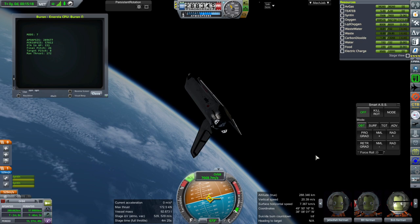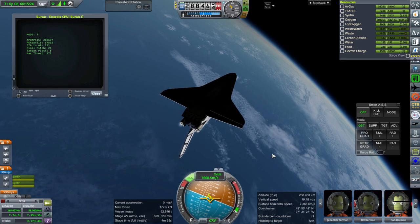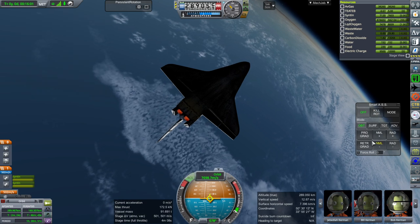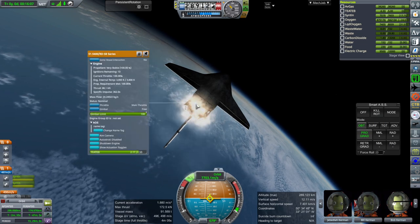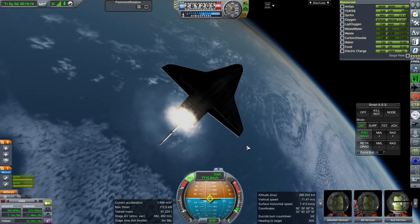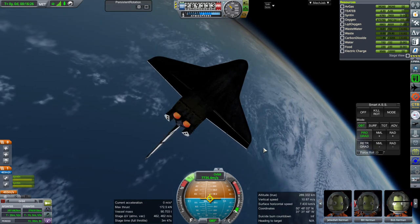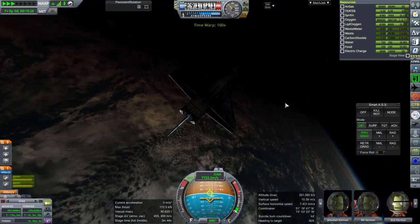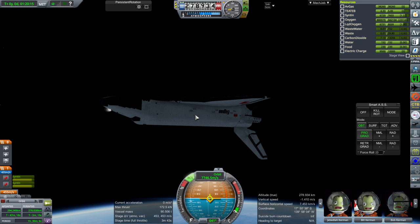KOS in general has had a little bit of trouble with the RCS. So I do think that with Smart ASS it would handle better overall. Just trying to get into orbit and then we'll do the rest here - another ignition. Our periapsis, we'll bring it down a little bit, so it's a one-and-a-half-hour orbit - that's for the re-entry script. Just using RCS to get us down to the right orbit.